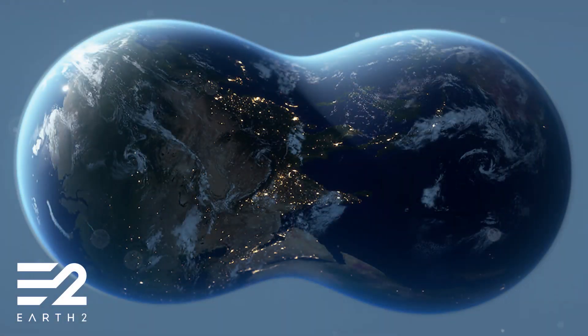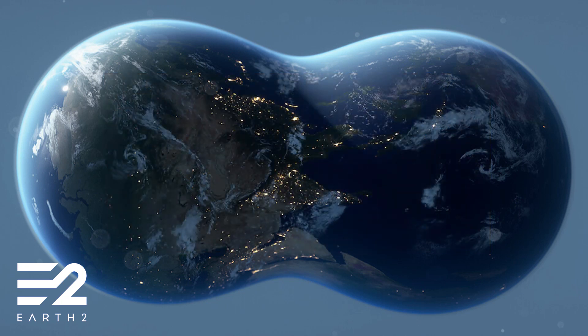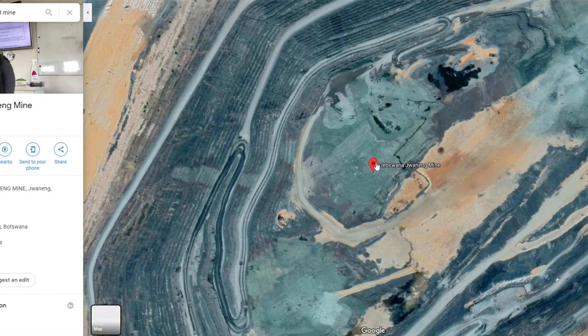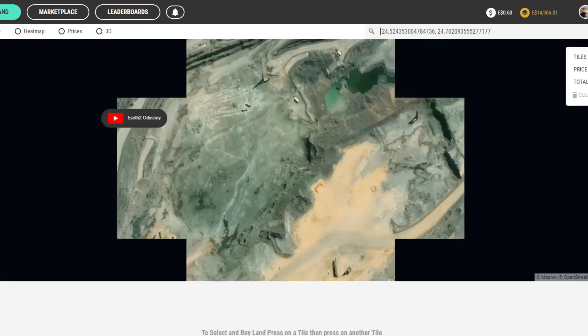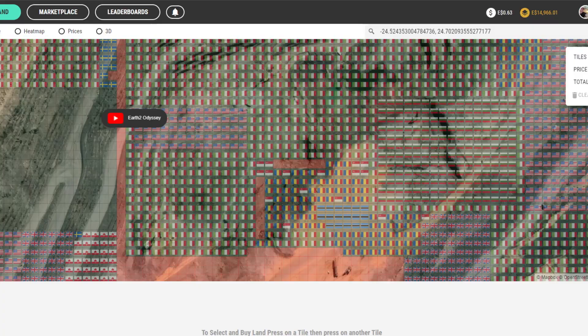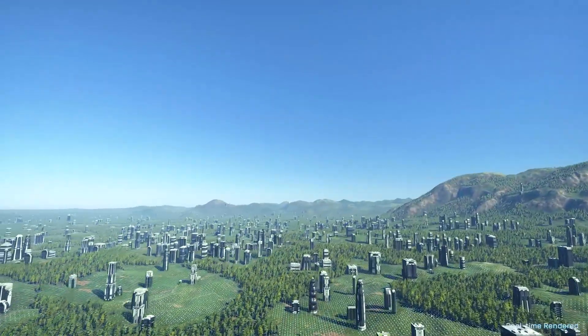There were also blue dots added to the Earth 2 map very briefly, which showed locations of mines and minerals. However, that was quickly removed — it could have been put up as a test or unintentionally pushed live, but it's another indication that these will be linked to real world locations. Whatever resource you're after, just give it a quick search and you can copy and paste the coordinates into Earth 2. I will leave links to several mines in the description, along with a link to the devstream and the blue dot map.